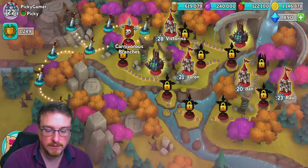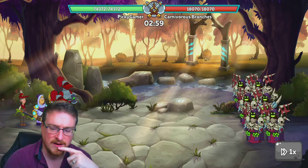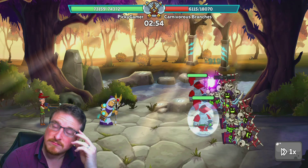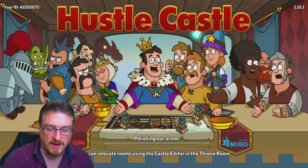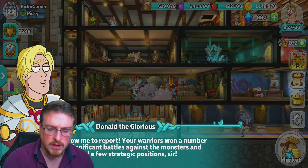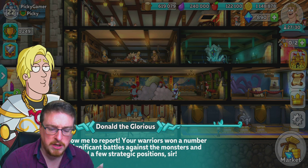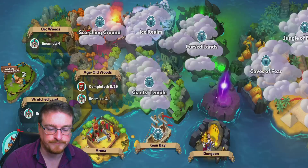It feels like we're doing the same level constantly, but we have different enemies each time. I can't just mass-farm a single level for XP. We clear these so easily — we're completely overpowered. I only have one legendary weapon but my rank is what matters, and that's the only thing I need to go for.